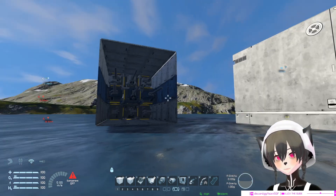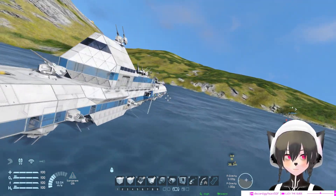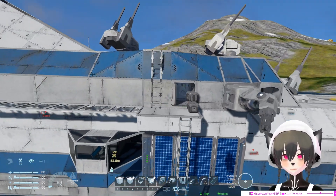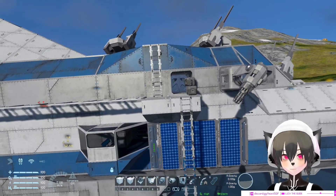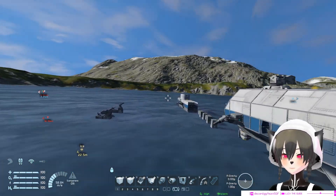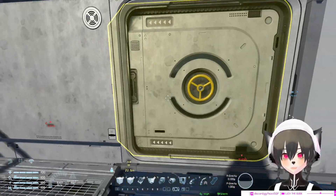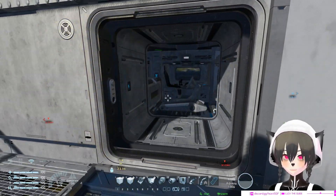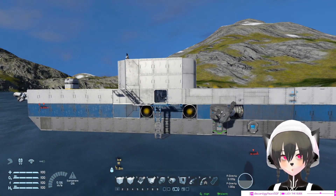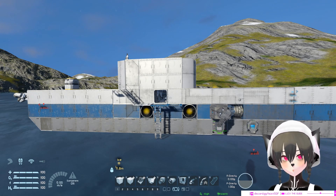Does that matter? Well, actually it does, but only in certain circumstances. For example, if your door is somewhere like this where there's pretty much nothing behind it, then it doesn't really matter. But in certain circumstances where the thing behind your door might be something you don't want destroyed from a certain angle, then it kind of matters. So is the Warfare 2 door stronger?